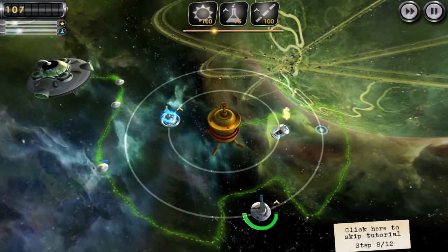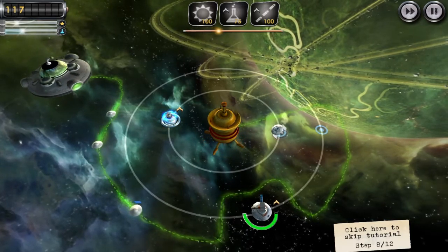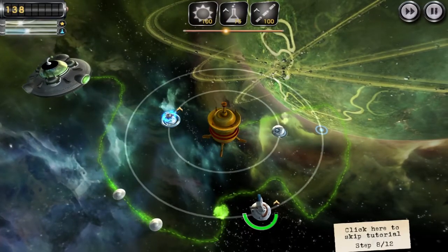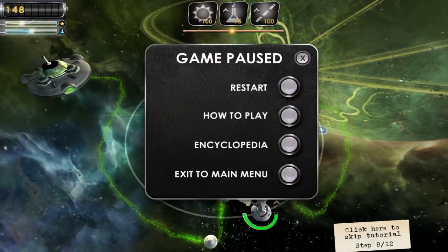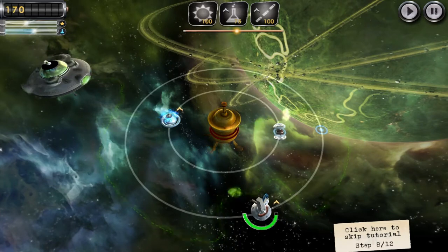I wasn't sure if it wanted me to move it or not. I want to change something for one second — actually, never mind, turns out I can't adjust it on the fly. I was just going to turn up the game sound a little bit; all you can hear is the music now. It looks like we've got our pause if we want to strategize, or our fast forward — though the tutorial does not want me to speed it up.